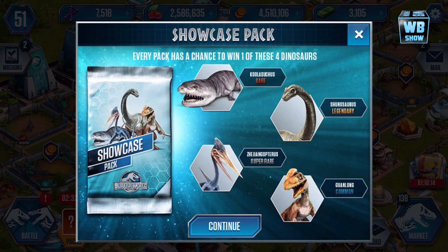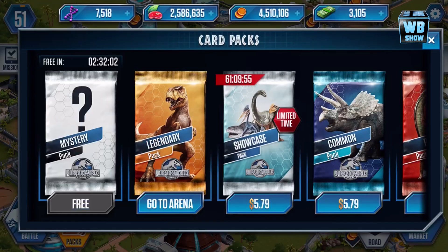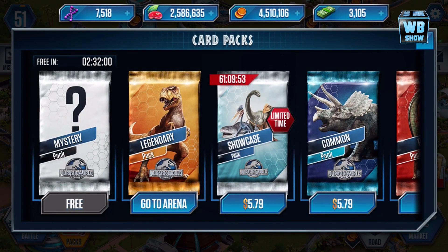In Classic World today, we're gonna take a look at this showcase pack available in the game. As you can see, you can get a rare, a common, a super rare, and even a legendary out of this pack. You have four choices, so there are four options if you're lucky enough to get the one you want.